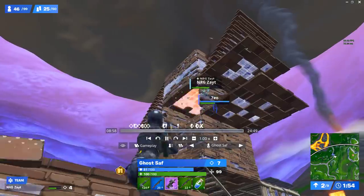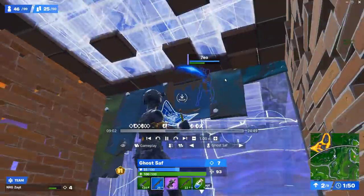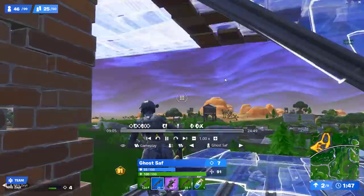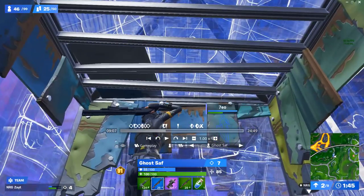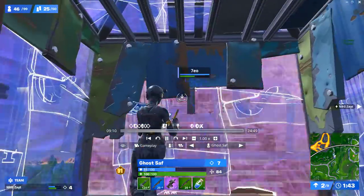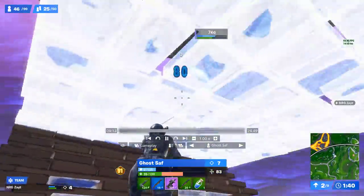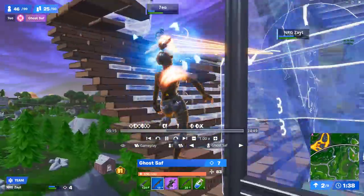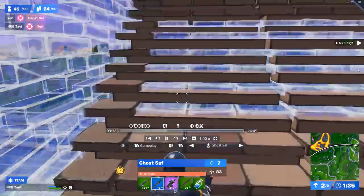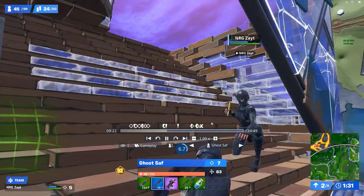Saff is spamming as Zayt builds up. Zayt gets low so Saff regroups with him, gets in the same box to drop heals. Saff does a good job of just distracting as Zayt heals — just spams, builds away, gets in a new turtle. They're wearing the same skin so the opponent doesn't know which one is low. That messes things up a bit — he goes for a bad edit but Zayt is always there for the trade. Even though Zayt was low and only just popped a mini, he's still there for the trade.